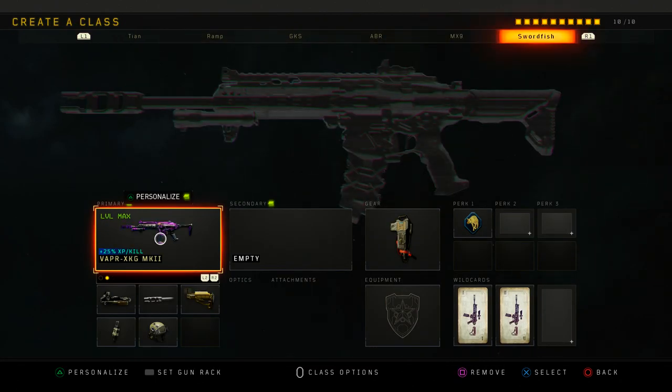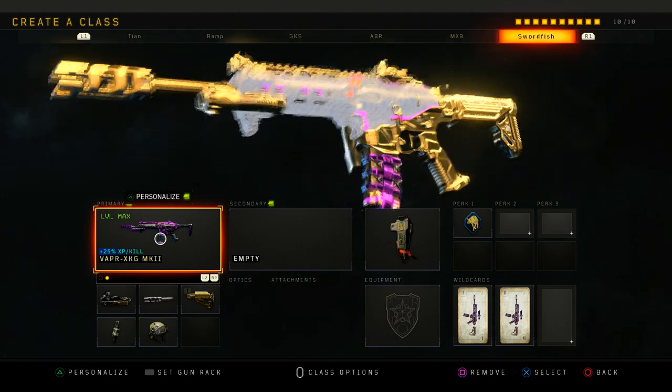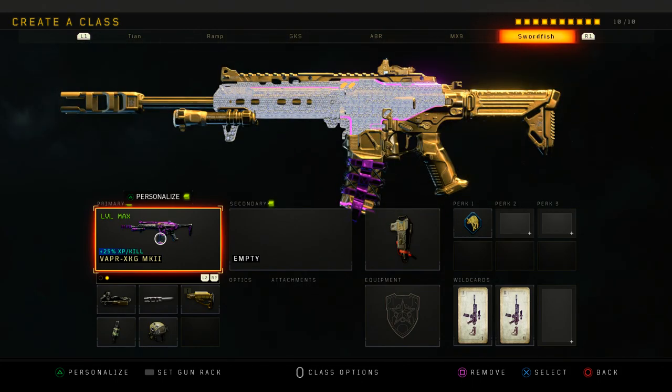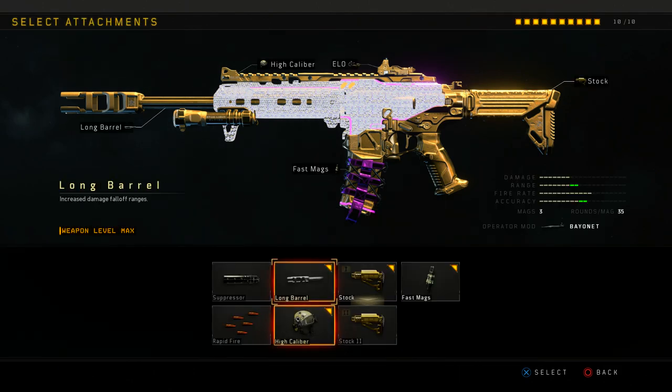Then I have the Vapor — I've used this occasionally recently. It's an okay class, mostly good for core. I wouldn't really recommend using the Vapor for hardcore — it's a bit of a weird gun for that mode. But if you do use it, it's honestly not even bad. It doesn't have much recoil and has good attachments. High cal is good to use on it.